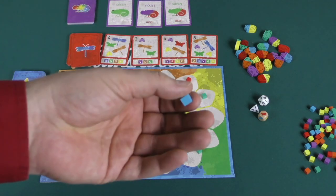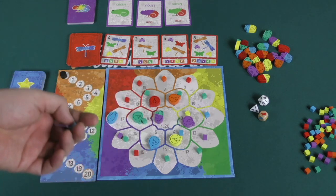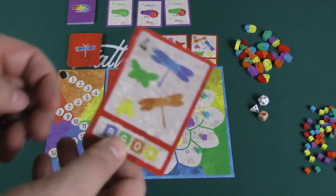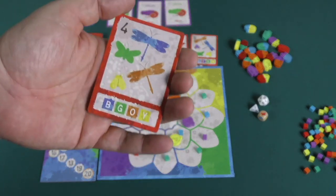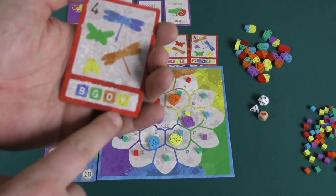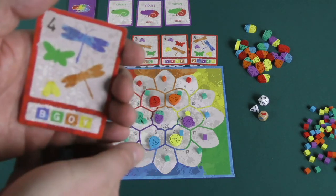If you move into a spot where there are insects the color of you, you will collect those. Now, what are you going to do with these insects? When you collect insects, you can just put them in front of you and hang on to them, or you can take one of these cards and try to complete them. This card needs a blue, green, orange, and yellow insect. When you take a card, you put a cube on it. You have to start from one of the ends, so this one starts with a blue or a yellow, and after that the next ones have to be green, orange, and yellow.